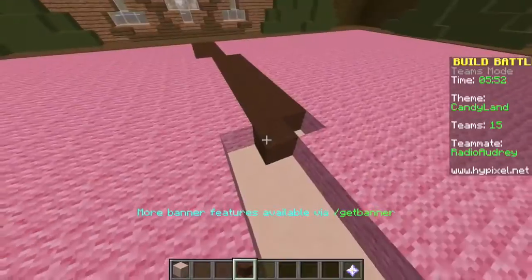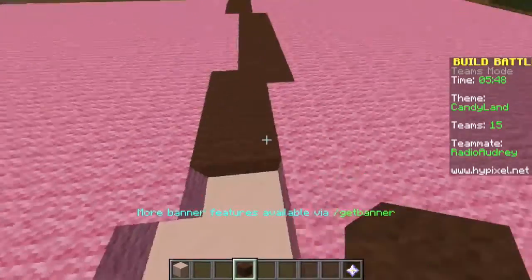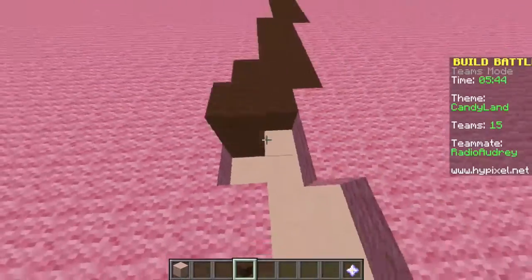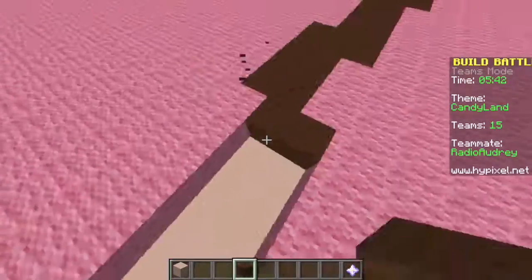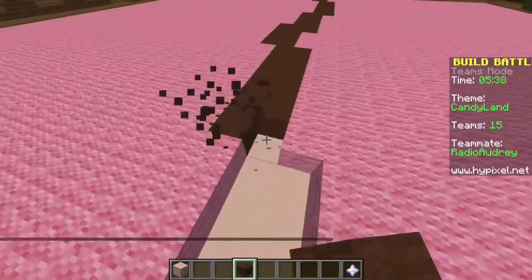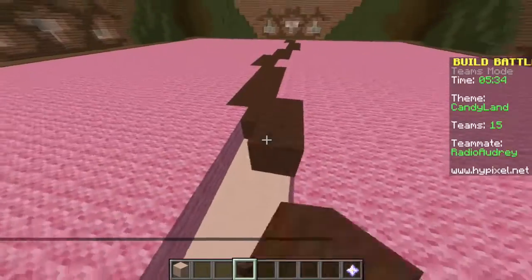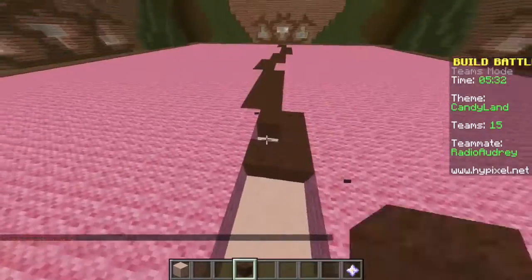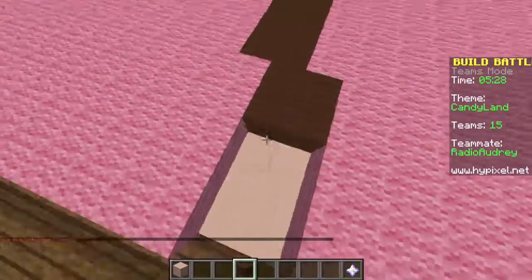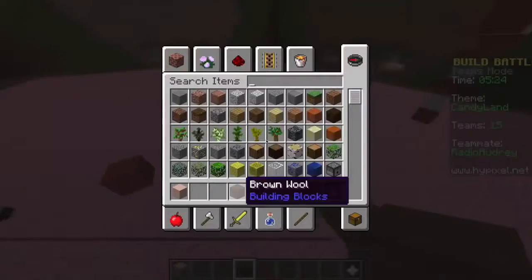Here's the chocolate path in the middle — yummy! I actually want some chocolate right now, not even kidding. I'm gonna make giant candy canes and all kinds of cool stuff. We could even do the bottom of the tree in wool and then the top in colored glass, like rock candy.